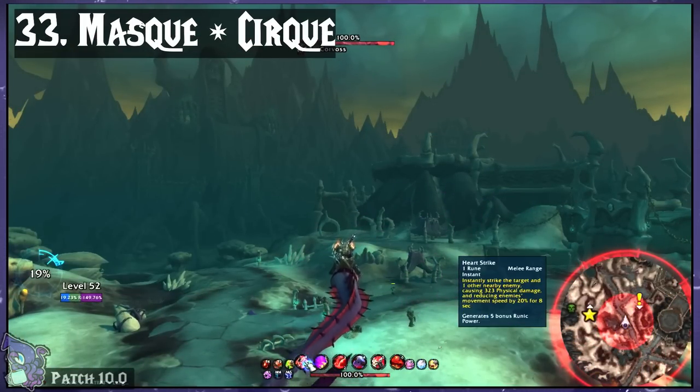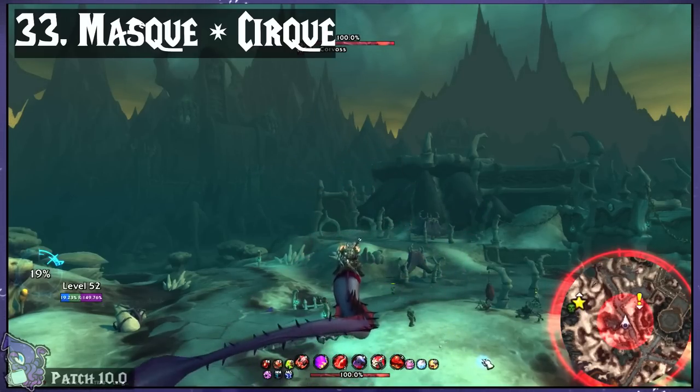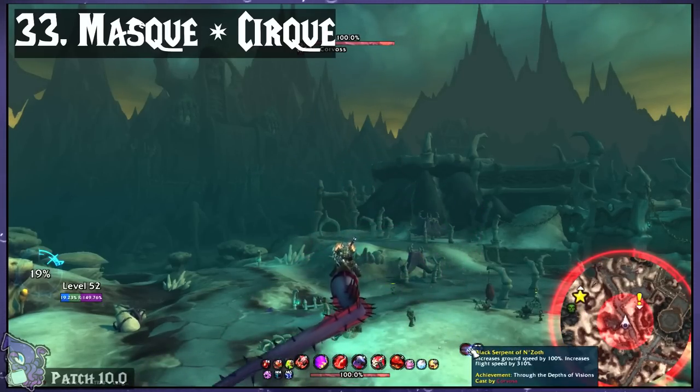Mask and its additions. This adds unique skins to your action bars, buffs, and other similar things. The ones I use are Cirque and Grunge.